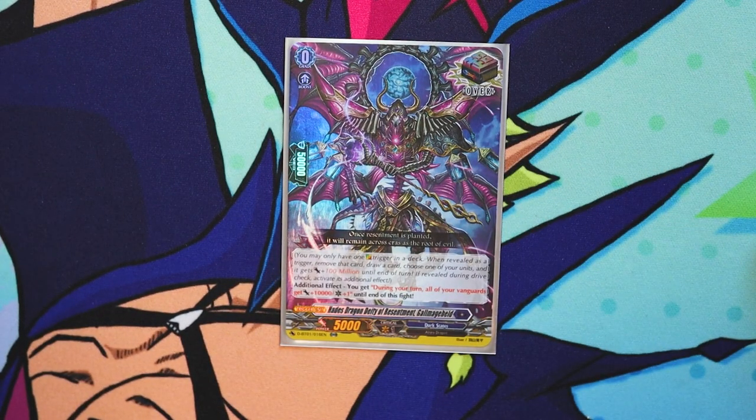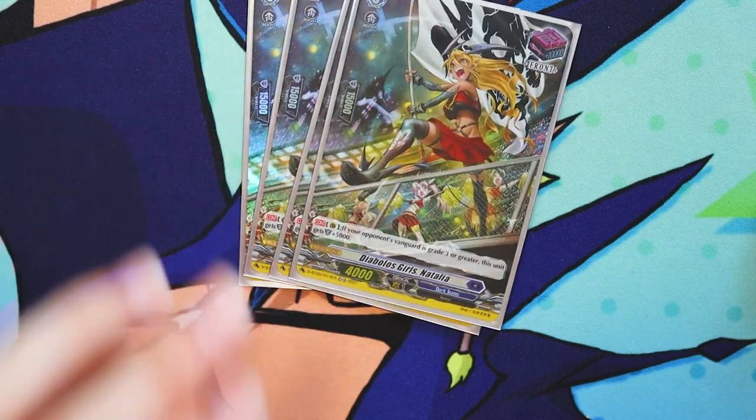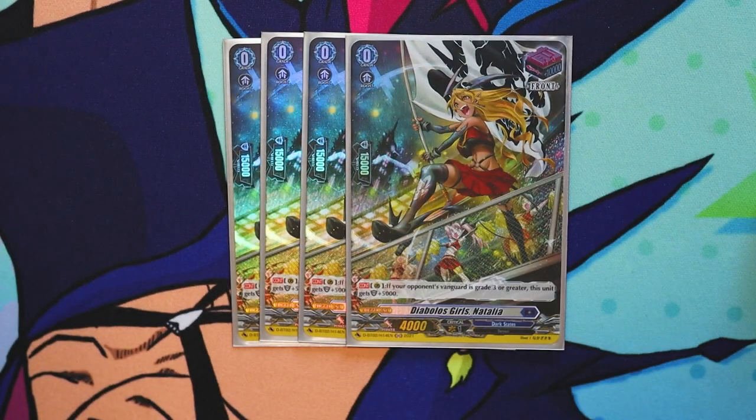You run the Dark States over trigger — Hades Dragon, Deity of Resentment, Galmage Held. Its additional effect is during your turn, all of your vanguards get 10k and an additional crit until end of the fight. So basically every single time it comes around to your turn, your vanguard is sitting at plus 10k and a crit, which becomes very threatening. And if you see it turn one, that's really cool. I run four Diablos Girls Natalia — she's the front trigger with the skill that if your opponent's vanguard is grade three or greater, this unit gets 5k shield, so just 20k. Nice guard.